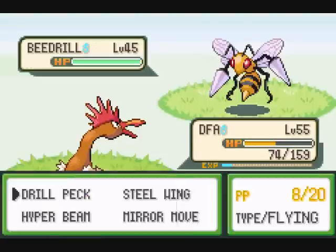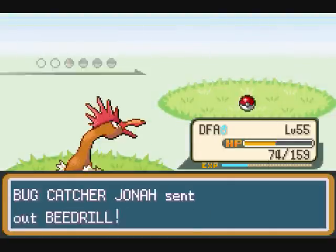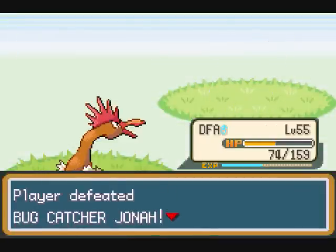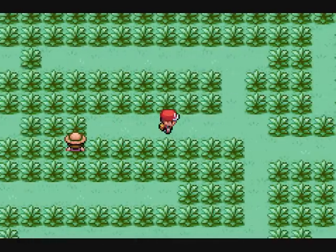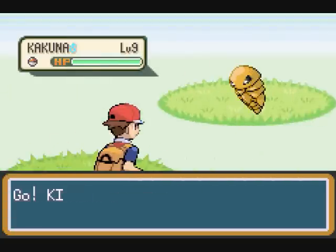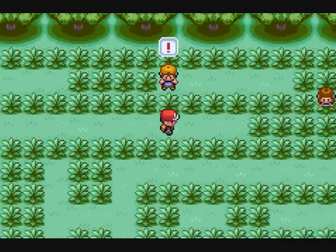Alright, DFA at 55. And a Beedrill — flying and bug, total double effective. Maybe it's bug and poison, I forget. Either way, DFA destroys it. A Kakuna at level 9. Some of the Pokemon here are ridiculously low level.